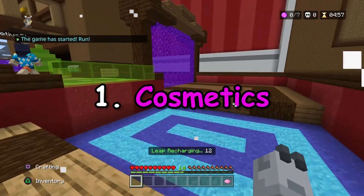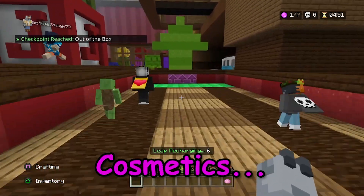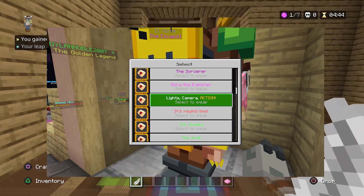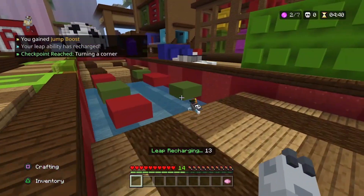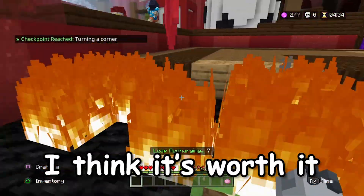Number 1: Cosmetics. When you purchase the Replay Pass, you get access to a variety of cosmetics. There's the Replay Raccoon costume, its Rewind Time and Lights Camera Action hub titles, and finally Action, a really cool looking avatar. These are all epic, and considering the Replay Pass is only 830 Minecoins, I think it's worth it overall.